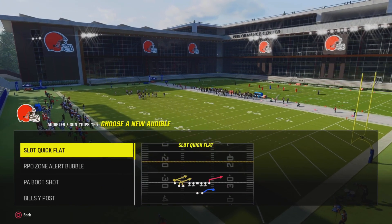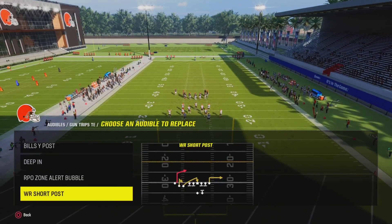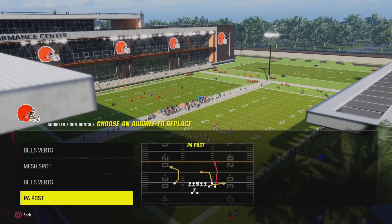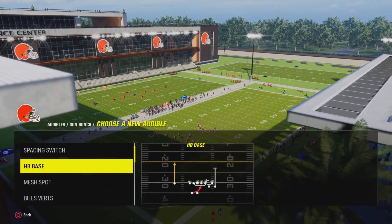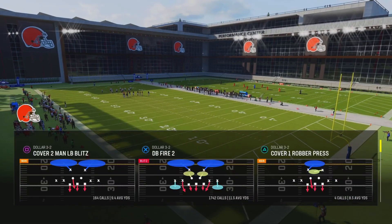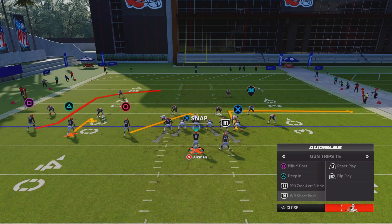For example: Bills Wide Post, Deep In, then RPO Zone Alert Bubble. And then you can come all the way down here and put Wide Receiver Short Post. And then for Bunch — whatever plays you like to run for Bunch — so Bills Verticals, Mesh Spot, and I normally like to run Bunch Trail and Deep Corner. So that way when you come out into Gun Tight End or Gun Trips Tight End, you already have all your audibles set up: Bills Wide Post, Deep In, RPO Zone Alert Bubble, and Wide Receiver Short Post. And then you can go over to Gun Bunch and you have your Bills Verts, Mesh Spot, Bunch Trail, and Deep Corner.